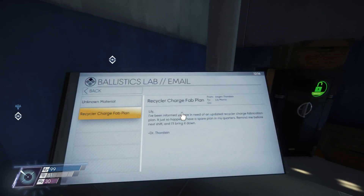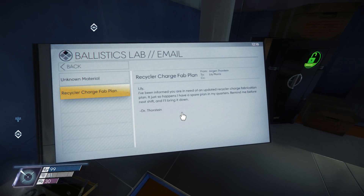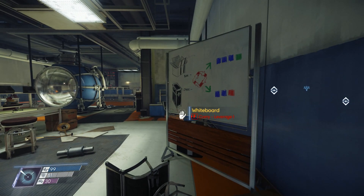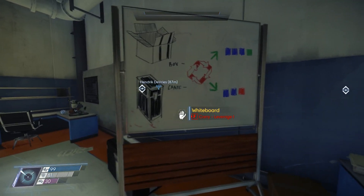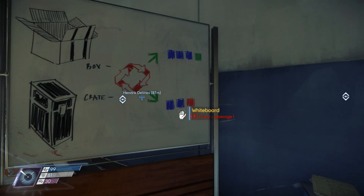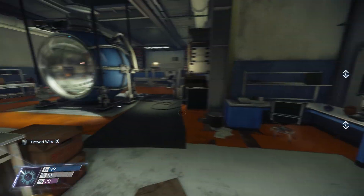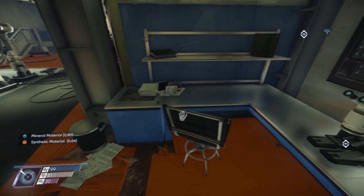'Recycler charge fab plan - Lily, I've been informed you need an updated recycler charge fabrication plan. It just so happens I have a spare plan in my quarters. Dr. Thorstein.' Wait - wasn't I just in Dr. Thorstein's quarters? No - in his quarters, not his office. That's different, I think. Box and crate recycle into... they were researching recycling technology - that's cool.